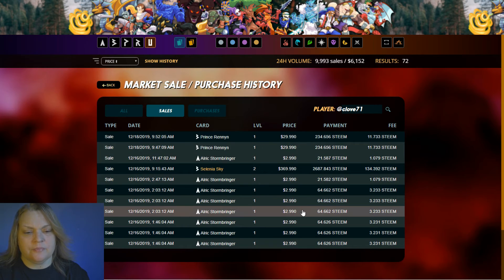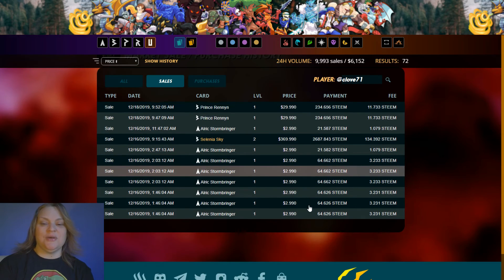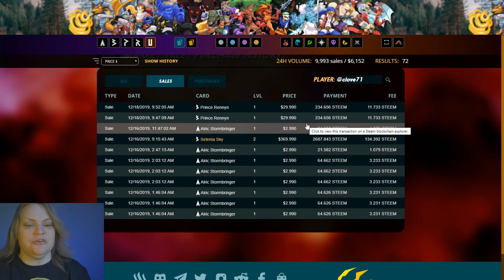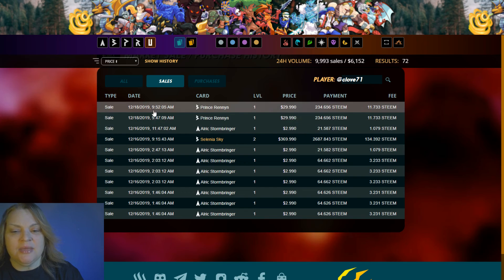The second one's gone too — it happened right here with you guys watching. That's a good chunk of money for just pulling a card — thirty dollars for one card. And I got it within five minutes. I literally just made sixty dollars in five minutes with Splinterlands. That's a lot — some people don't make sixty dollars an hour. At 9:47 AM and 9:52 AM — that's awesome.